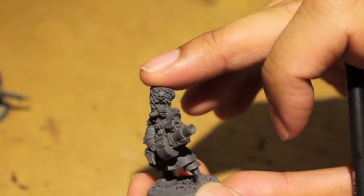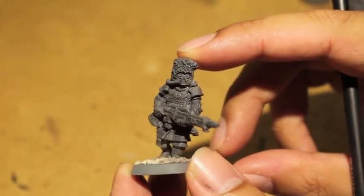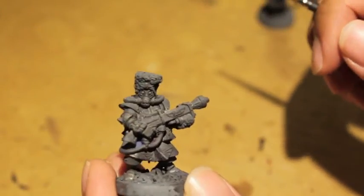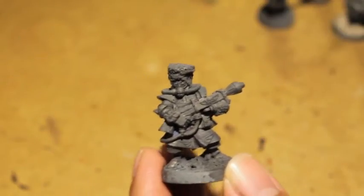You've got a guy with a gas mask holding a grenade launcher — that comes in the command sprue or command set. You've got a guy in a gas mask running forward, a guy in a gas mask running forward with a bayonet, and a guy in a gas mask holding the flamer. I think if you get the infantry squad box set, that's the one you get in it.